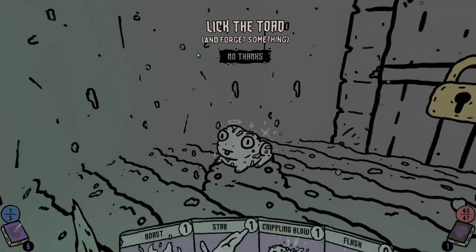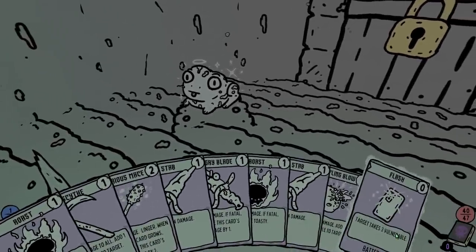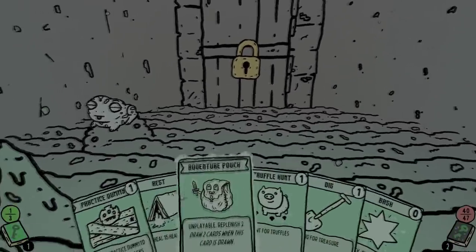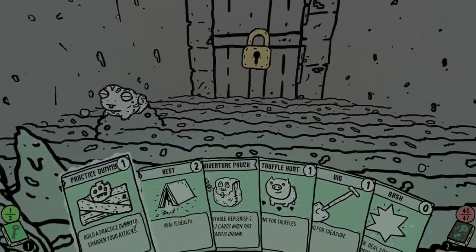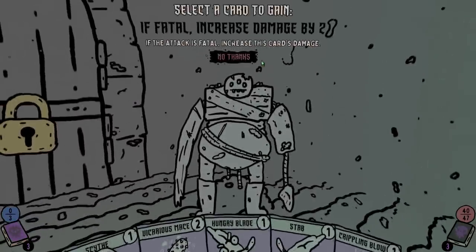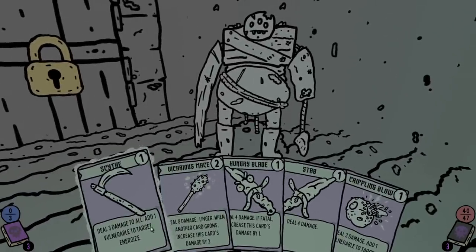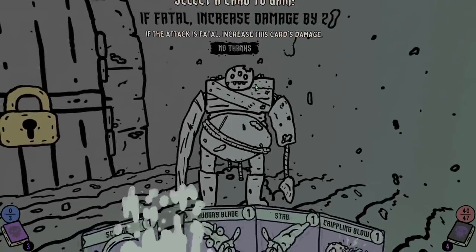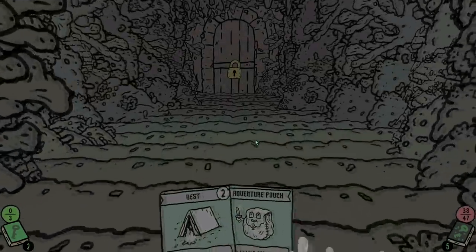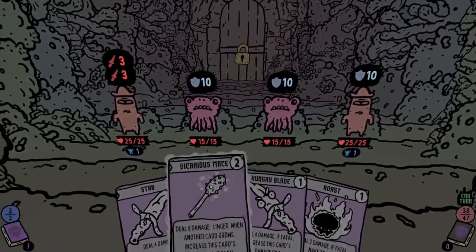Let's do a toad shrine here. The toad shrine will essentially let you forget a card because some of these starting cards are not the best. We currently have two stabs — let's get rid of one of those. Now I have an option — I can either do practice dummy or rest. Being that I only need seven health I don't think rest is the best idea here. I want to increase my cards once again — if fatal, increase damage by two. The mace — I think that's a good idea. So we're gonna upgrade that mace even more. We don't have enough energy so let's move on. Let's get to our next fight. Our first four-enemy fight.